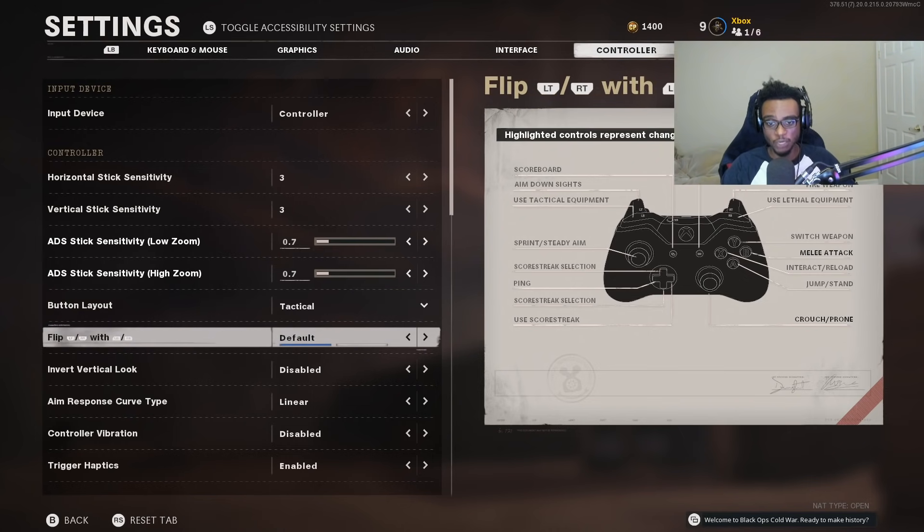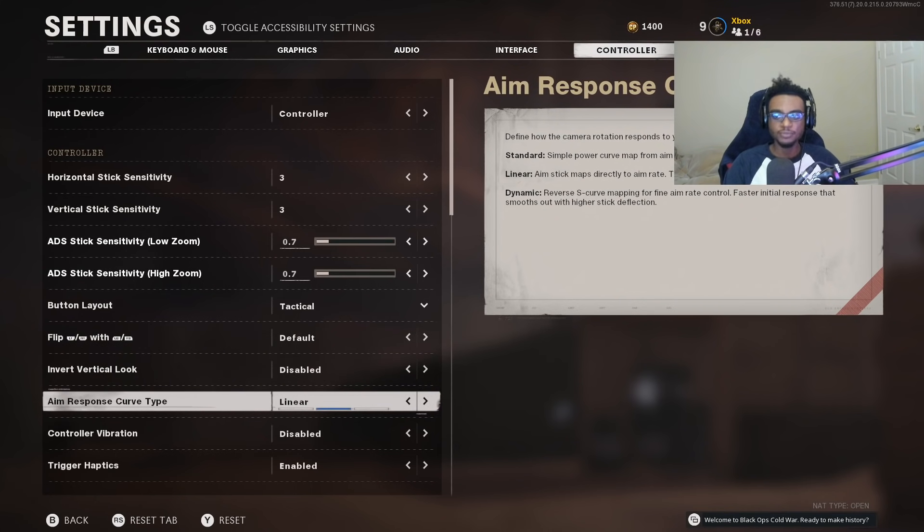Everything else is going to be pretty much the same. My aim response curve type is set to linear. I like this because it closely mocks and complements running that 3-3 with 0.7 zoom and the tactical button layout. This allows the aim stick to map a direct aim rate — the aim stick curve matches the aim rate — so everything is streamlined and consistent. I'm being consistent in my accuracy: low sensitivity, low zoom, tactical layout — everything complements each other.